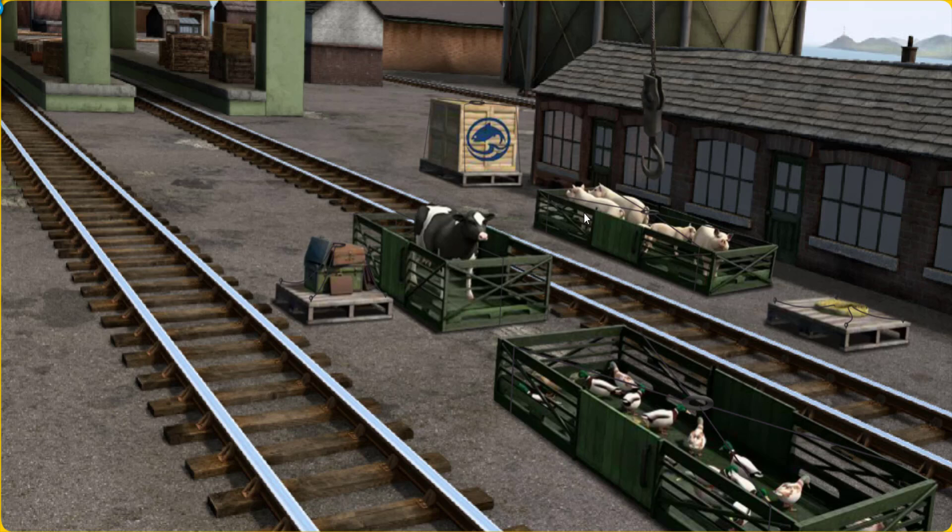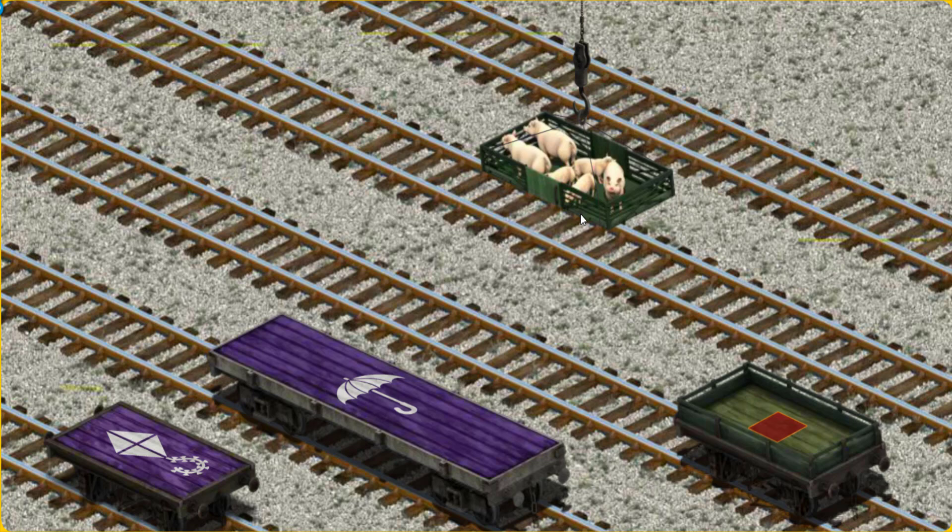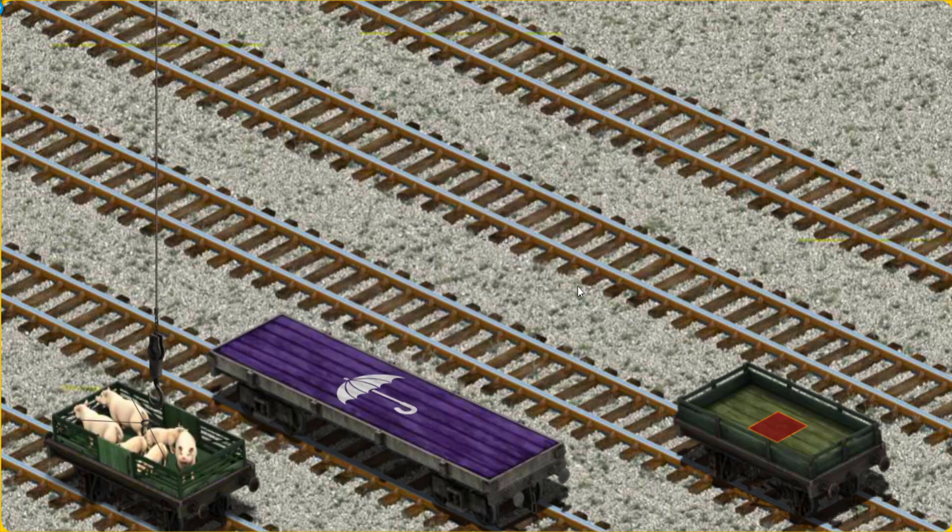That's it! Let's lift and load. Now the cargo must be loaded. Help Cranky find the purple flatbed with the picture of a kite. There you go.